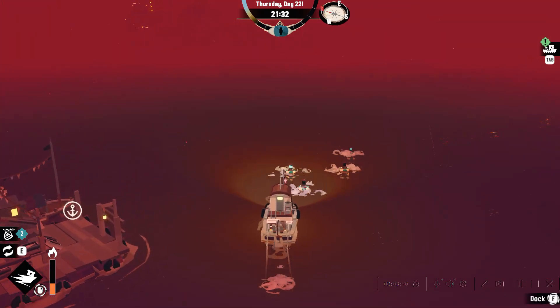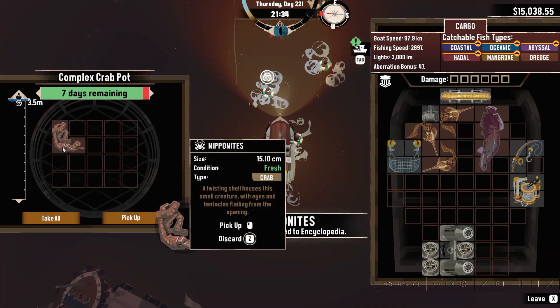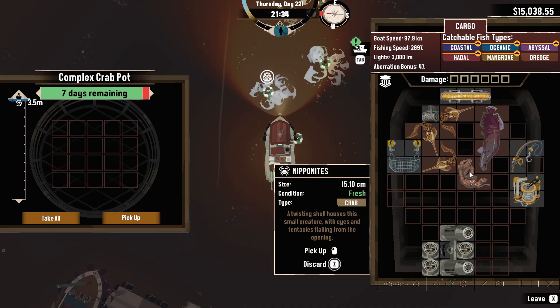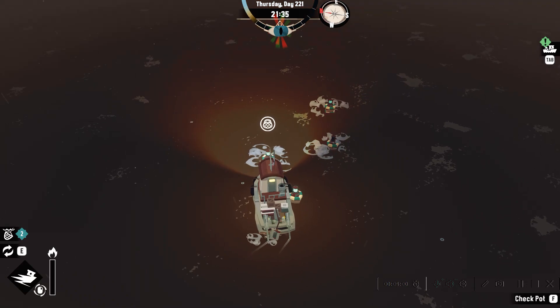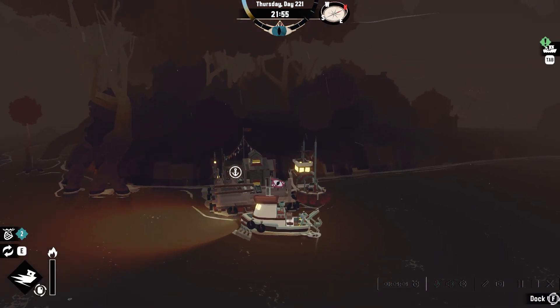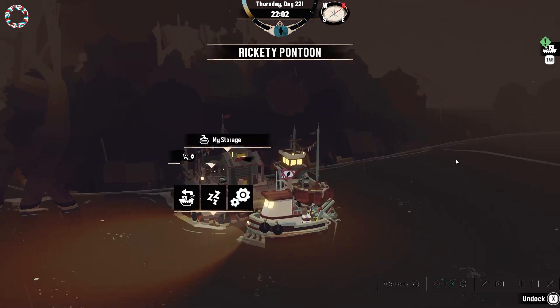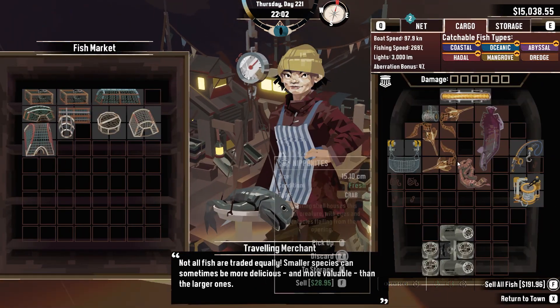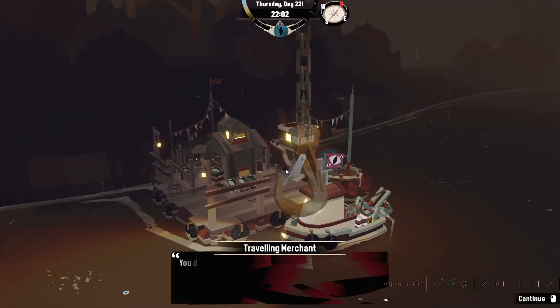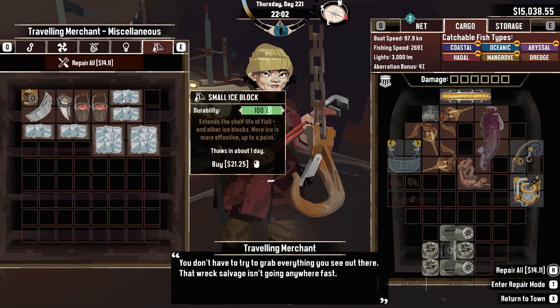Alright, did we find... Yes, we did. A twisted shell houses this small creature of eyes and tentacles flowing from the openings. Flailing, they're flowing. Let's probably buy some ice, I think, here. Because let me check how close these fish are to spoiling. Not too far away from spoiling, I'd say. So let's just buy a small bit of ice. It's only $21.